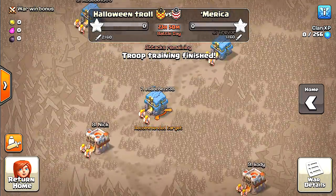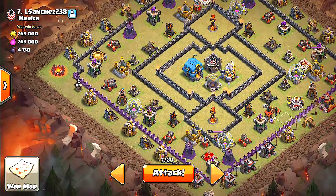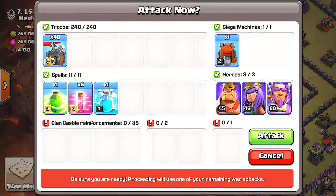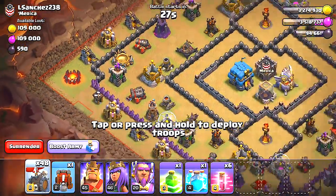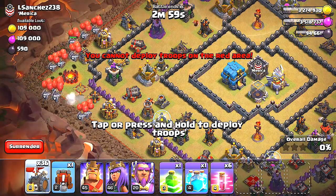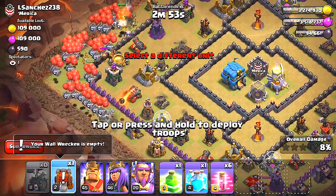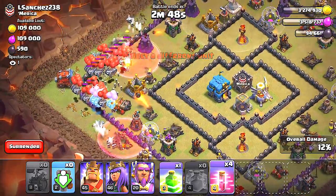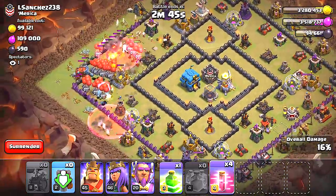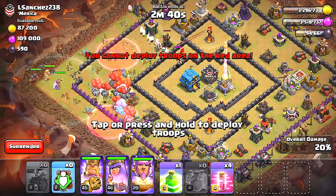They're suggesting I attack this one. Let's scout this guy out — that doesn't look too bad, it's a weaker base. I think it's possible. Here we go! Let's go, everybody run! I think we'll make it — we should make it.